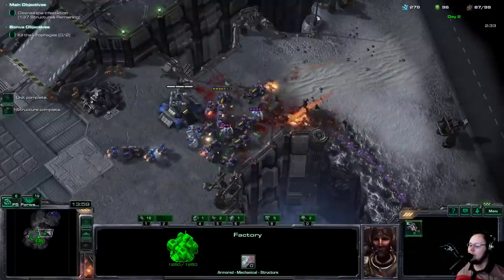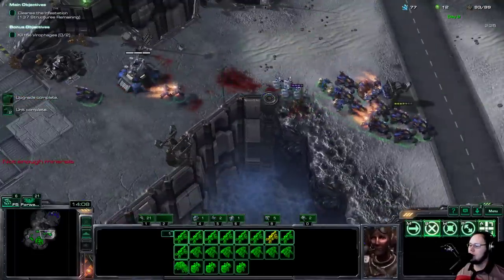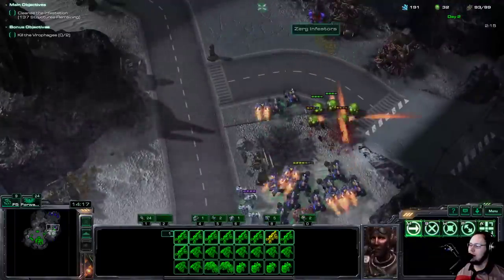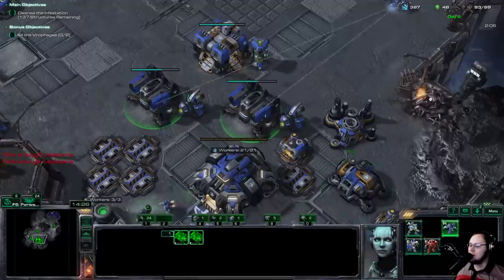These broodlings aren't that scary, but if you move out too aggressively they will be able to surround and execute. Now we're going to move all these out. Why did I sell that? I need it. There's an Infester — so the next change is that there are actually Defenders around this map.